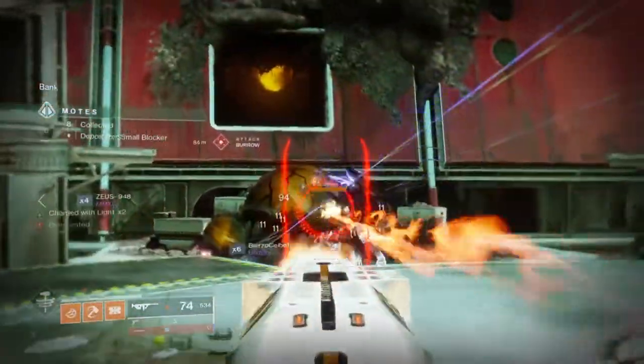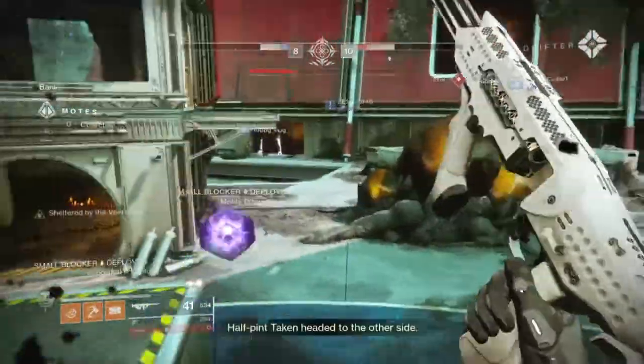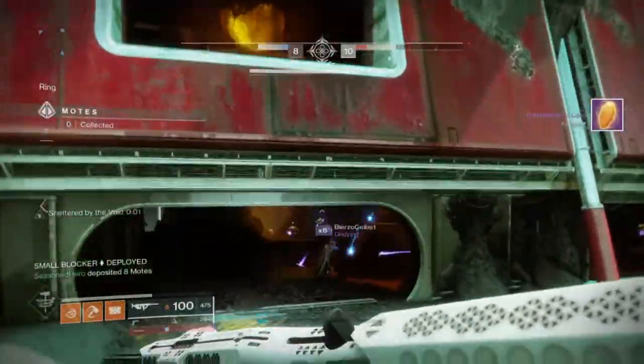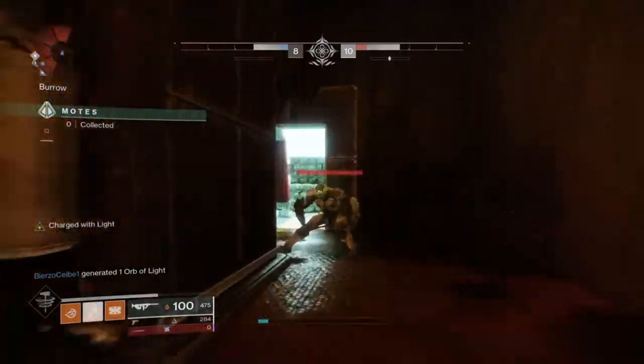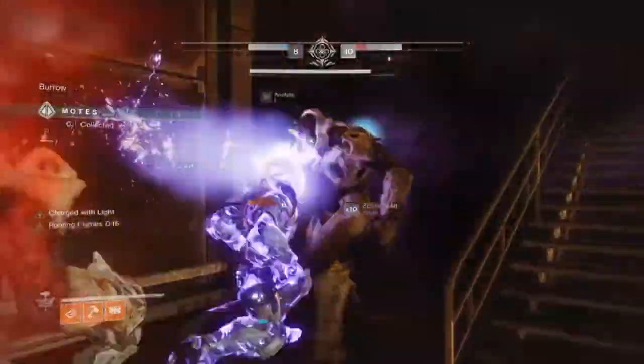This got me thinking: what if I use this exotic with Code of the Devastator, the Monte Carlo, and a sword? You'll guess as good as mine — you create the Bang Bang Severance build, which not only clears out adds within your range effectively, but we can change the proc-ing speed of it via a cool sword method that many of you may or may not be familiar with.